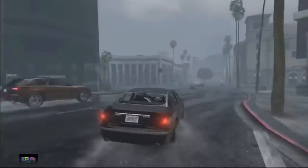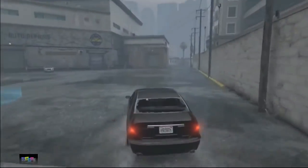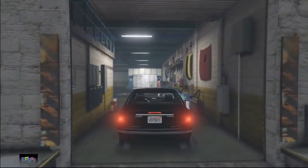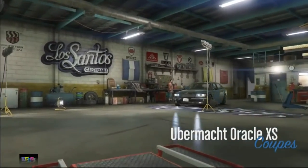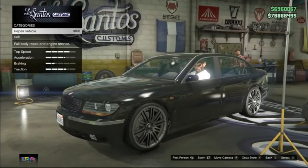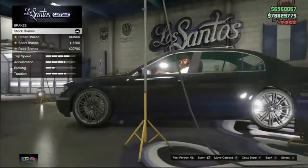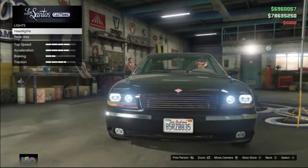From here you need to make your way to Los Santos Customs. Remember, at this point you don't have the mini map so you need to know where Los Santos Customs is. Once you're inside Los Santos Customs with your Ubermacht or Oracle — I like the name of this car — you can go ahead and repair the vehicle. Then you want to fully customize the vehicle, which is very important if you want to make a lot of money.